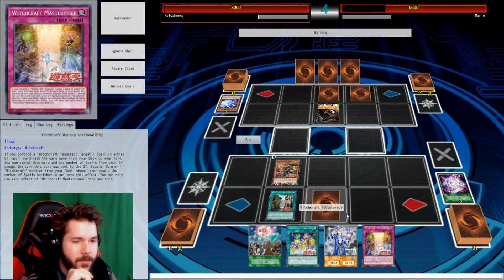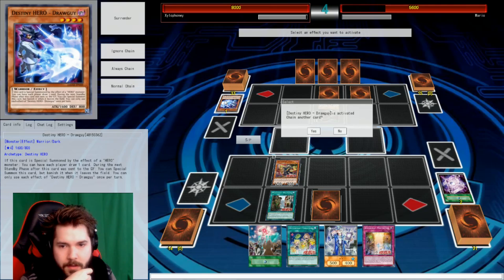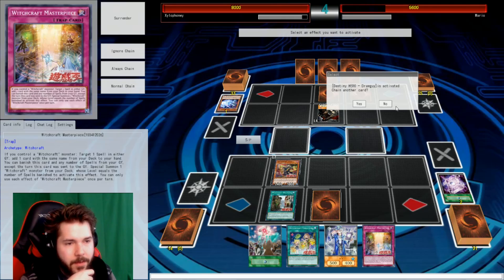I don't want Draw Guy's effect — discard your hand, Zylo? It's Special Summons himself and we both get to draw a card. Okay, that's fine, we'll just let that happen.